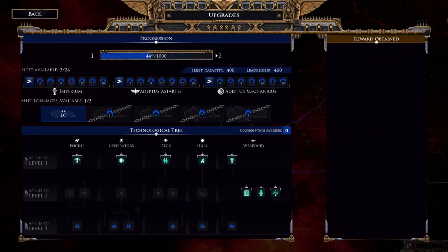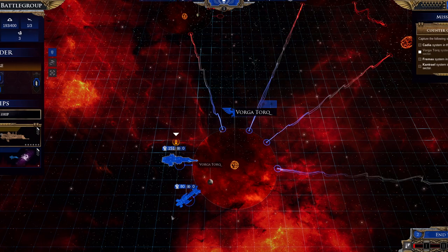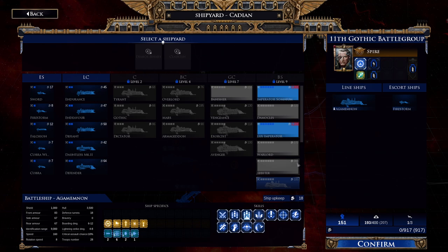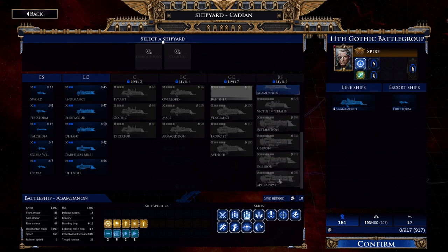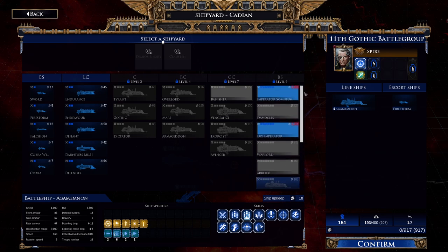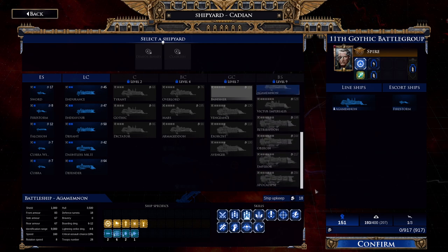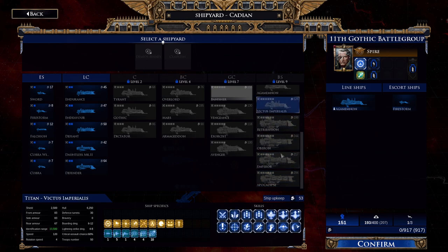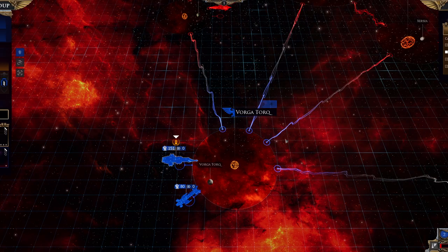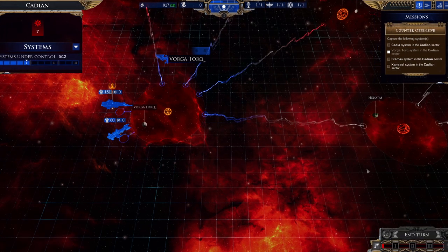I'm going to go for maximum variety in terms of fleets — I did that in my original vanilla runs and that's not going to change now that we have so many ships to play around with. I can't wait to have various fleets that are specialized at completely different things — it'll be real fun. Oberon, Retribution, Emperor, Apocalypse — I'm familiar with you guys. We'll take a look at that later. Let's end the turn.